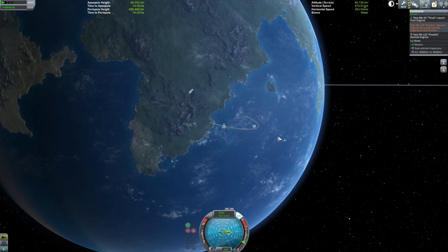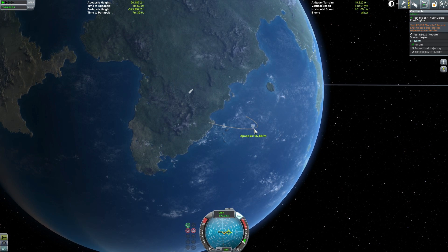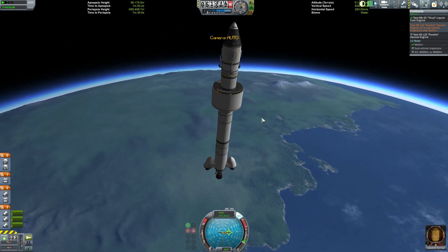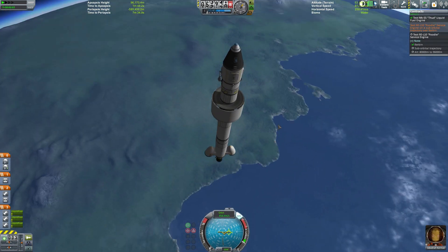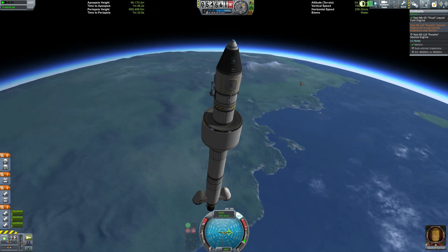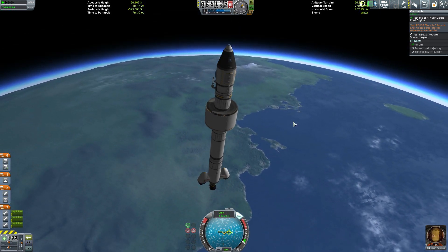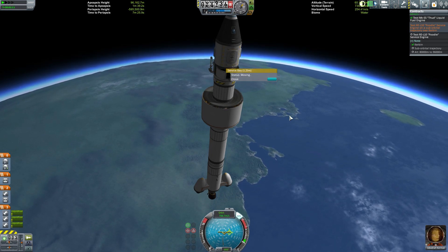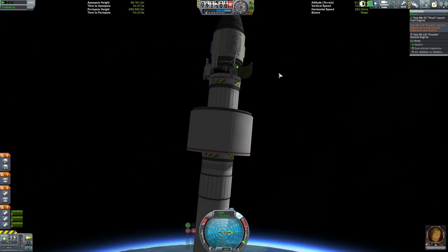We've done it - that is between 80 and 96 kilometers. When we get up here we de-stage these tanks, which are just being wasted, thrown out there and left in space. Lots of money in those tanks that we're not going to get back. But no one's dead, which is a very odd thing.